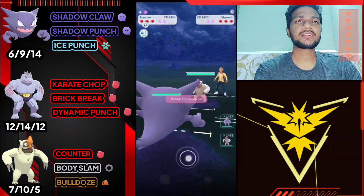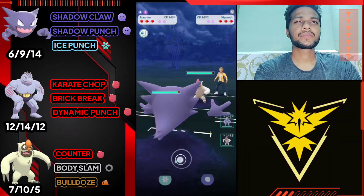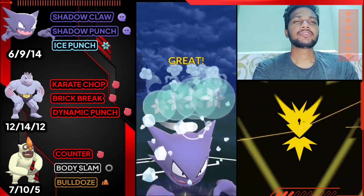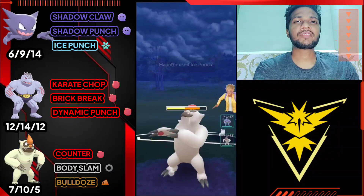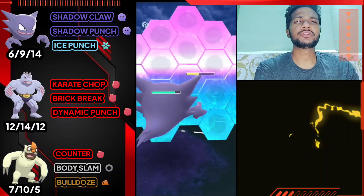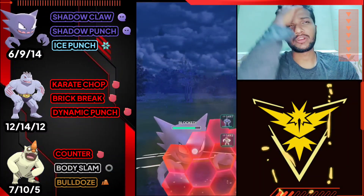Moving on to the next one - Haunter versus Vgrowth, good start. Let's farm a little and then use Ice Punch. Vgrowth can also use Bulldoze which is super effective, so we have to be careful about that.